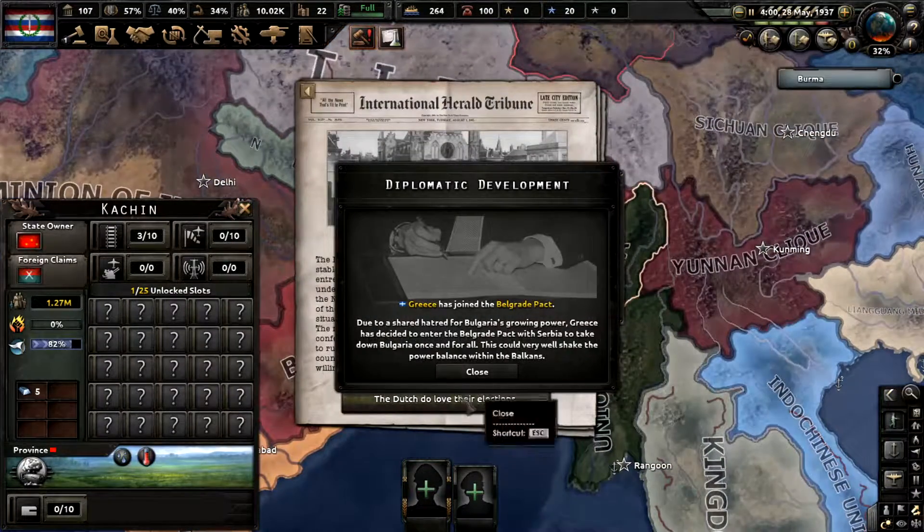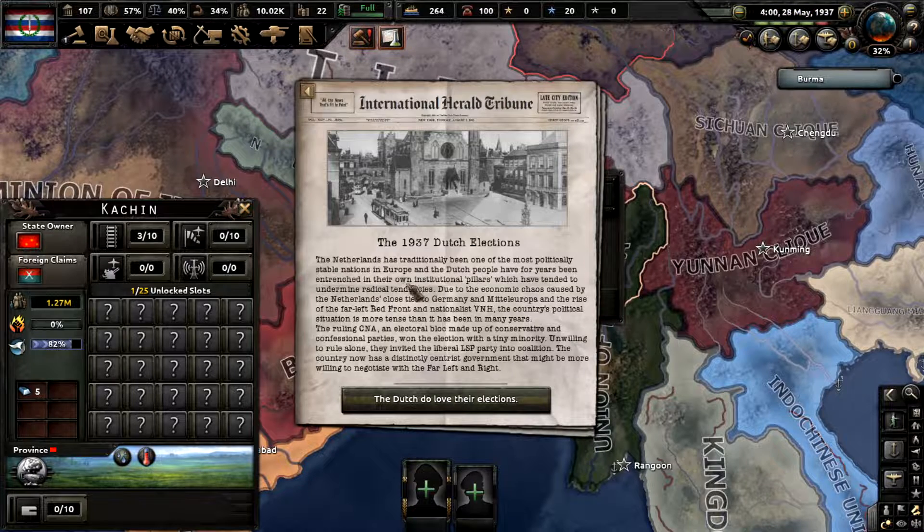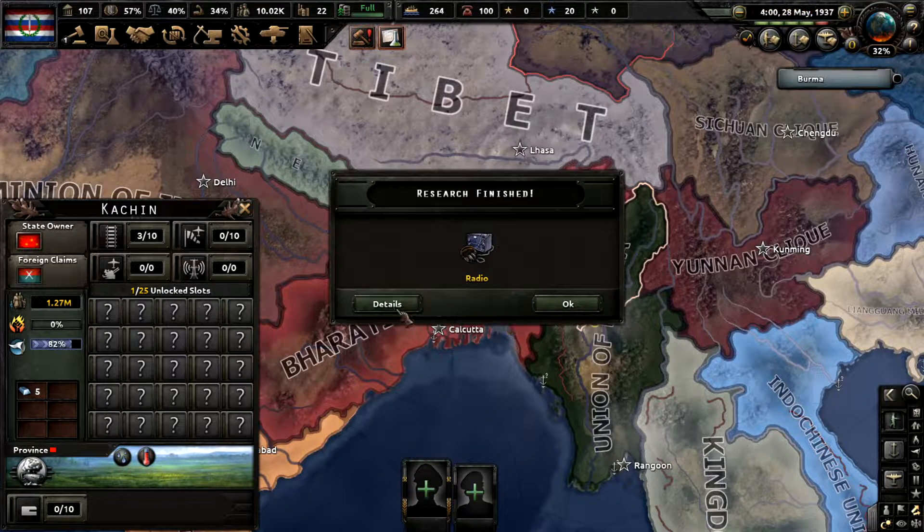The 1937 Dutch election: the Netherlands has traditionally been one of the most politically stable nations in Europe, but through the economic chaos caused by both sides of Germany and Europa, and the rise of the far-left Red Front and nationalists VNH, the country's political situation is more tense than it has been in many years. The ruling CNA ultra-block of conservative and confessional parties won the election with a tiny majority. Unwilling to govern alone, they invited the liberal LSP party into coalition, and the country now has a smoothly centrist government. The Dutch do love their elections.